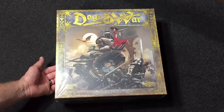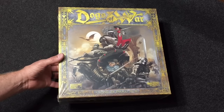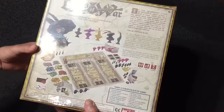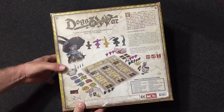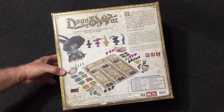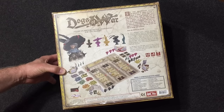We're going to do an unboxing of Dogs of War, a Cool Mini or Not game by Paulo Mori. It was on Kickstarter last year for about 50 bucks. I didn't back it, but ran across it on Amazon for 25 bucks and ordered it. Bored With Life named it their 2014 Game of the Year, so when it came in the mail I thought we'd open it up and see what we think.